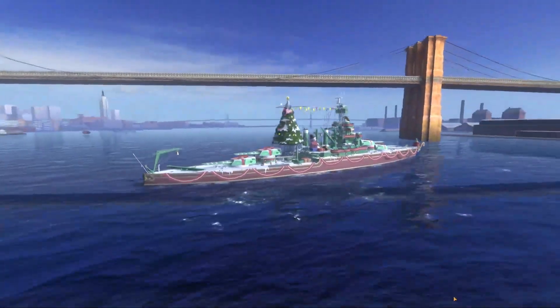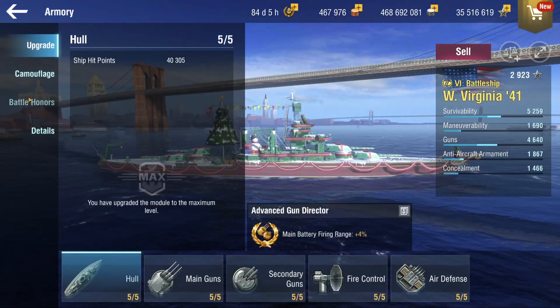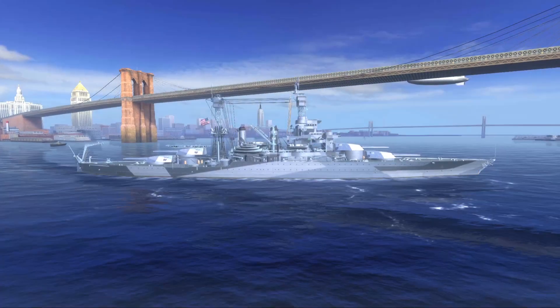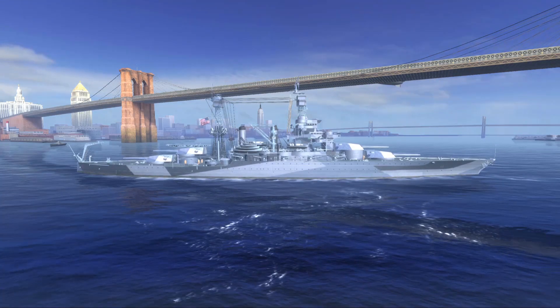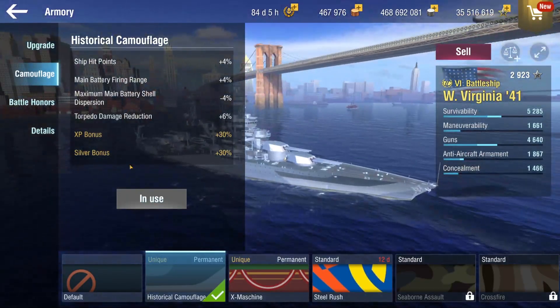So this is the West Virginia 41, a tier 6 version of West Virginia, the original being a tier 7. And here you have the historical camo, so you can see what the ship looks like by default. It's a pretty cool ship, but I have to say right off the bat, it's also a pretty boring ship, and I will show you guys why.